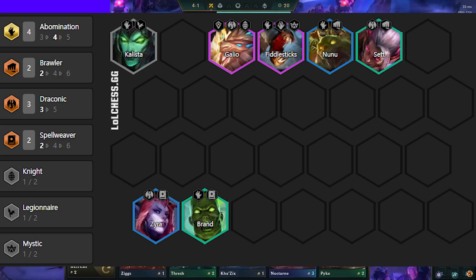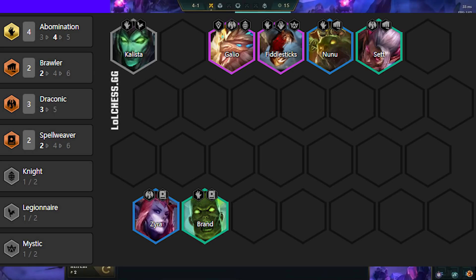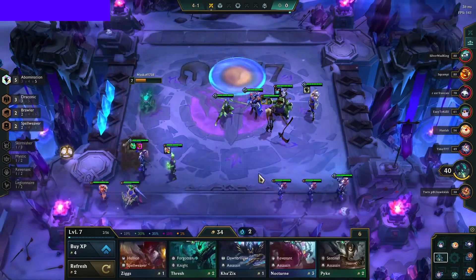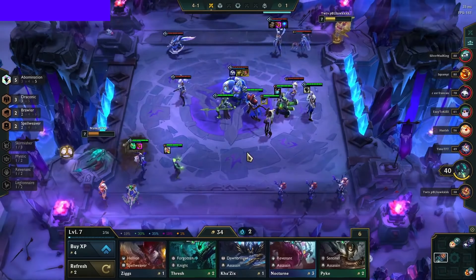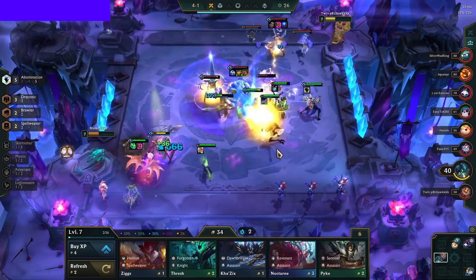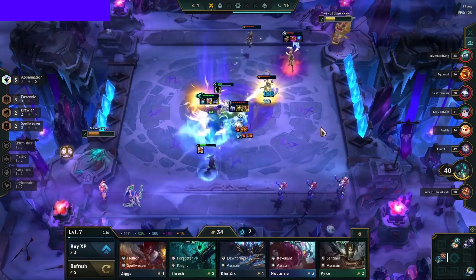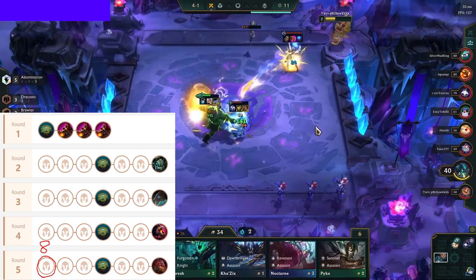At Stage 4-1, you will level to 7 and roll down for this board. The most important thing is hitting 4 Abomination with Fiddlesticks. Replacing Udyr with Galio is not a big deal but it's nice. You can also play 5 Draconic if you hit it, but be aware that you will be playing a weak board as you can't fit in Abomination at level 7. So only play 5 Draconic here if you're high HP, and then pivot out of 5 Draconic at the Raptor turn and play Abomination instead.